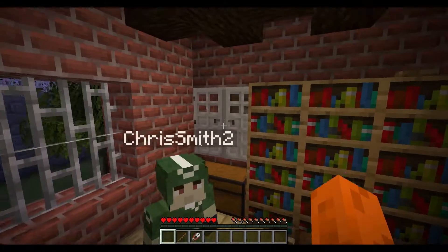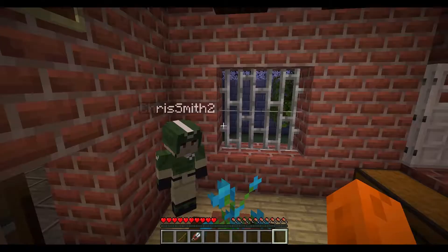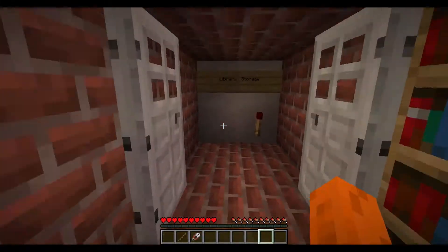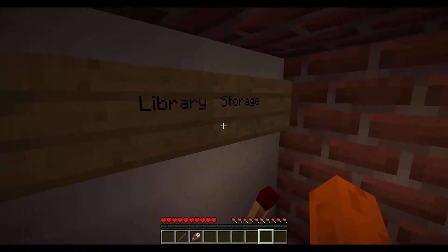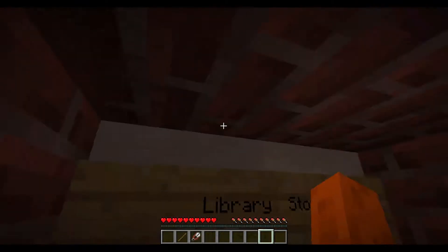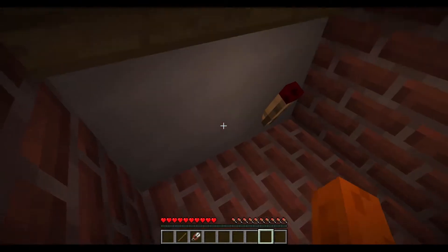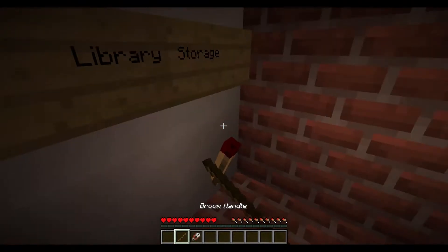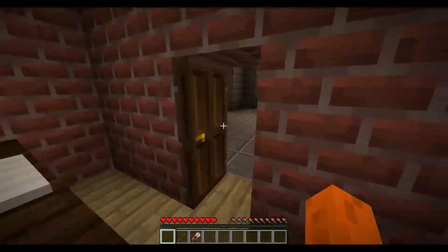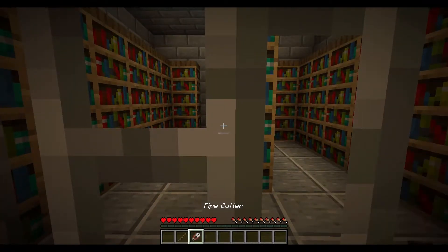There's a button on top of the bookshelf. Should I push it? Give it a go. That's not working — I don't know what this is meant to be. Maybe the door to the library storage? Interesting. Can we get in the library? I don't think so.